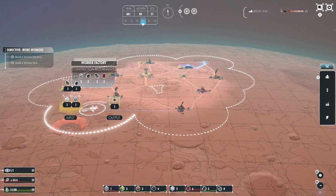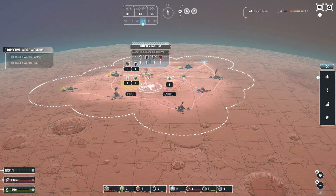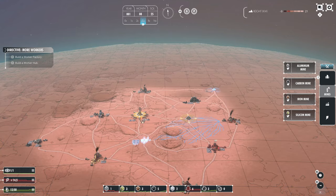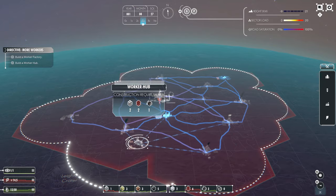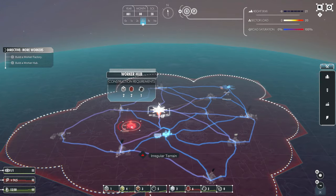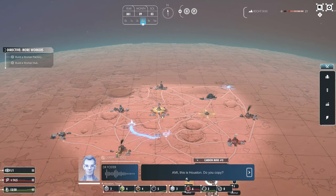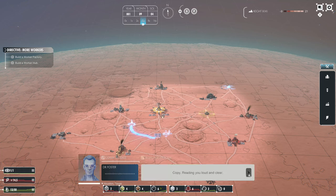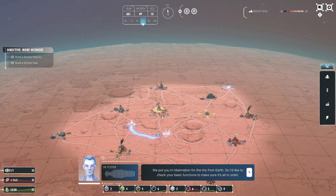There's no sign of any other resources - they only seem to become available as the mission leads me, so maybe we are in the tutorial phase. Our second worker hub - our first worker hub to get our second worker. A single worker has been able to service all those buildings so let's put them next to the HQ. Houston calling - copy, reading you loud and clear. I am Dr. Nathan Foster. I lead the team here at ISA that built you. We put you in hibernation for the trip from Earth, so I'd like to check your basic functions.